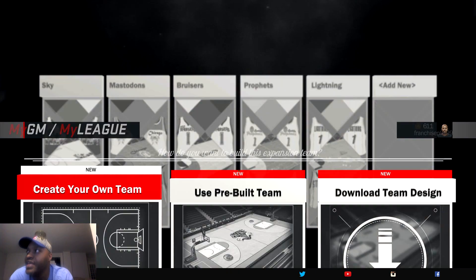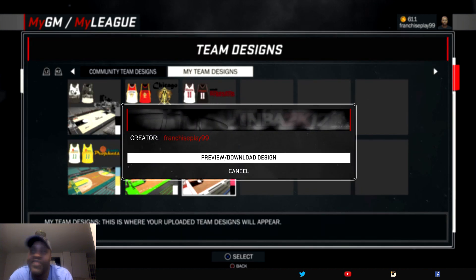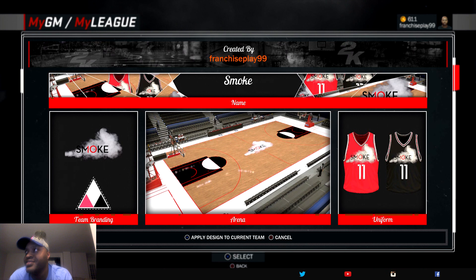Last but not least is my last team, which is my favorite design of all — the Anchorage Smoke. That's my 100% favorite design. The Anchorage Smoke's franchise player is Money Matt Pellegrino. If you remember this name, you truly are old school. I had an old series back when Machinima Sports would post videos. I used to work at a group home and created characters based off the kids there, and Matt Pellegrino was one of those players. We'll see how his stats turn out.